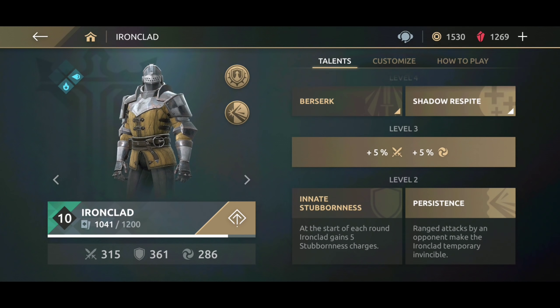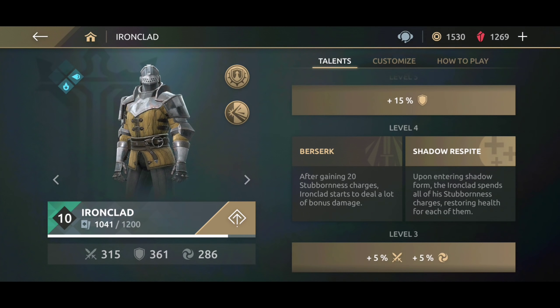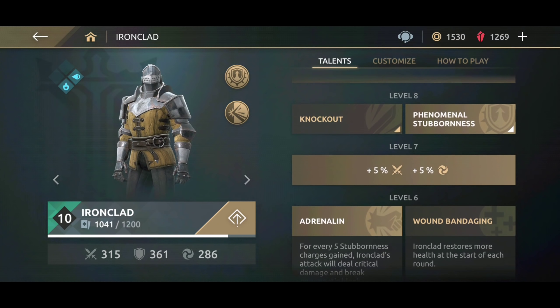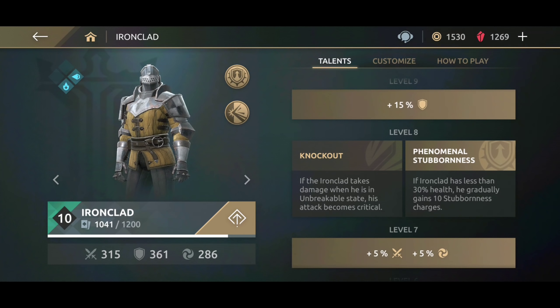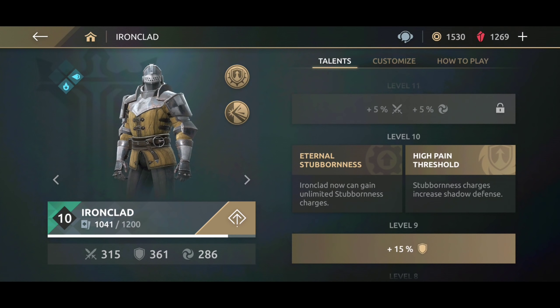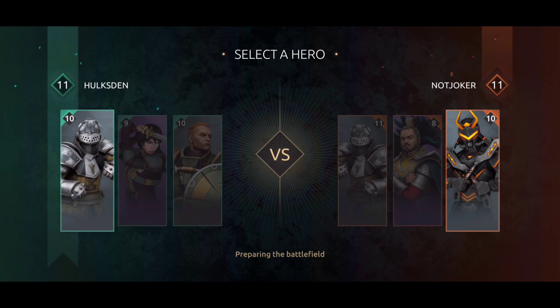This is the talent tree at level 10. We're gonna keep High Pain Threshold. At level two we have Persistence; we don't care about ranged weapon. At level four, I'm gonna switch Shadow Respite to Berserk. At level six you're gonna need Wound Bandaging because Adrenaline is going to be wasted — once you get 20 charges you cannot have the glowing fist, but your attack damage increases. At level eight we're going with Knockout, and at level 10 we're keeping High Pain Threshold.